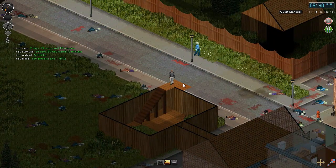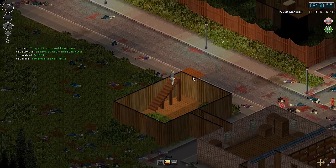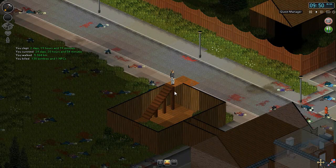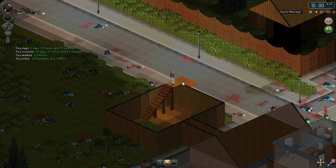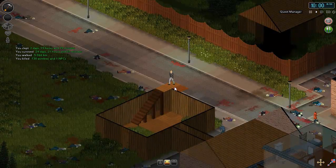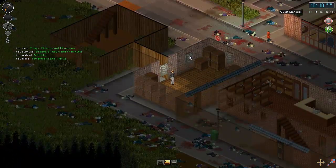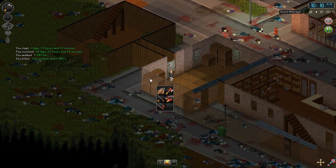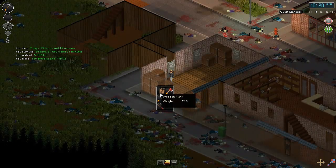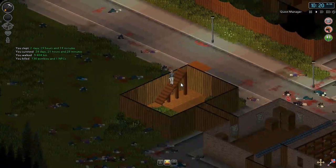We should be able to walk out into the second level. At the moment we've got this great vantage point — and wow, that zombie saw me. We'll get back downstairs. The issue last time was that I built this staircase just one block too close, and that little floorboard I'm standing on now was actually out here where I'm standing. That zombie is tapping on that window, but I'm not going to worry too much about that just at the moment.